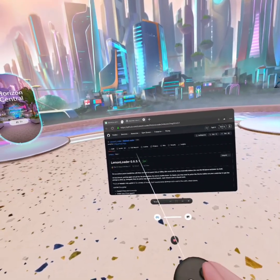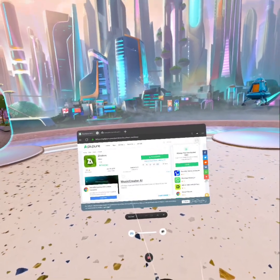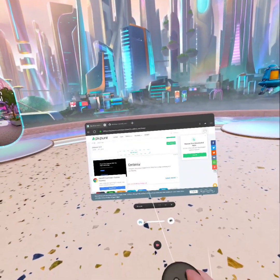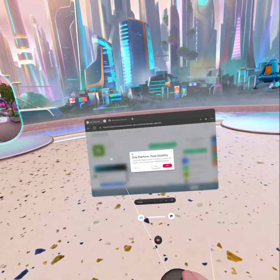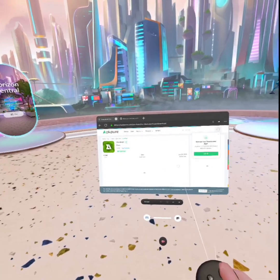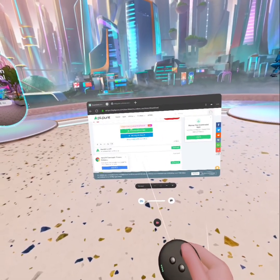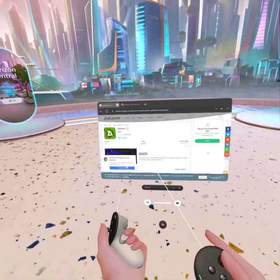And you're going to go into the second link in the description, then you're going to click download APK and scroll down a bit, then click download APK down here. But I already have it so I'm not going to do it — same with Melomoder.